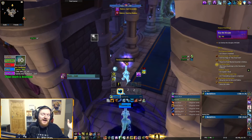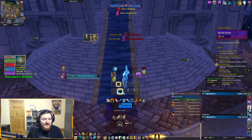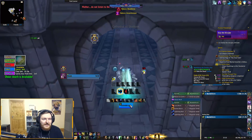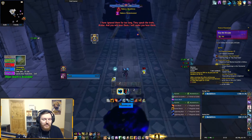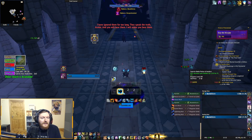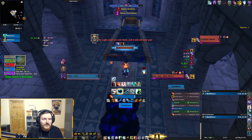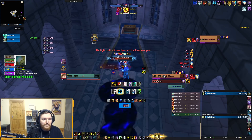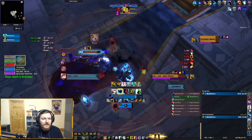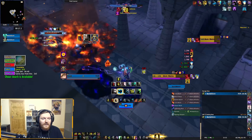There are advantages to playing Shaman in Visions — don't get me wrong — and a lot of disadvantages. We have an Orb left, Battle Res left, Hero left, we can use a Potion, we can drink a Kebab if we want. This boss should not be an issue. I want to stand on the boss here. The only bad thing is I don't have my Interrupt — but I can polymorph.